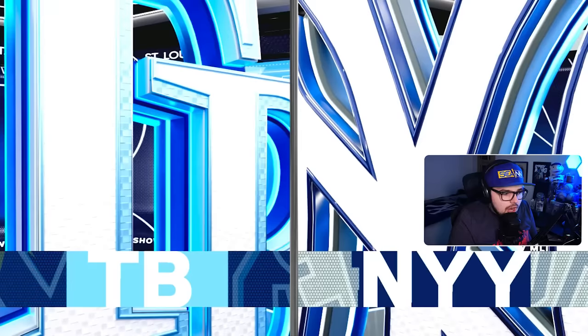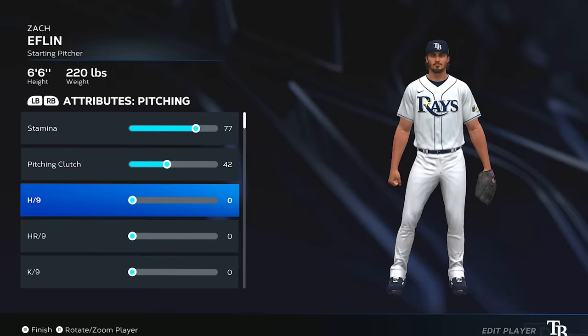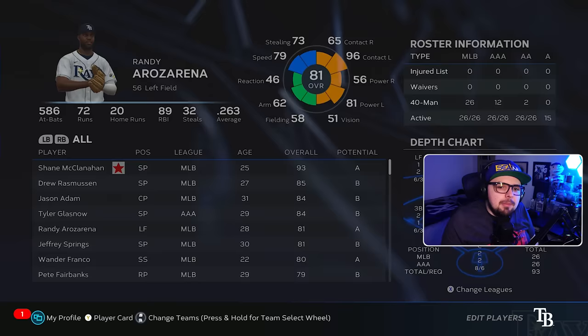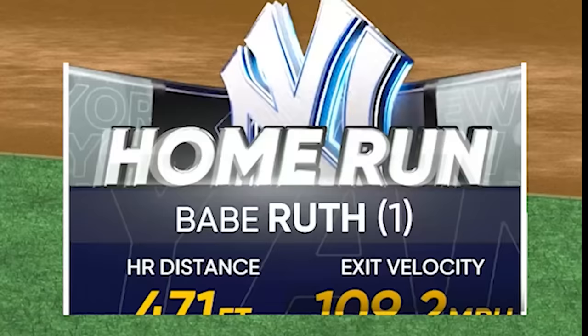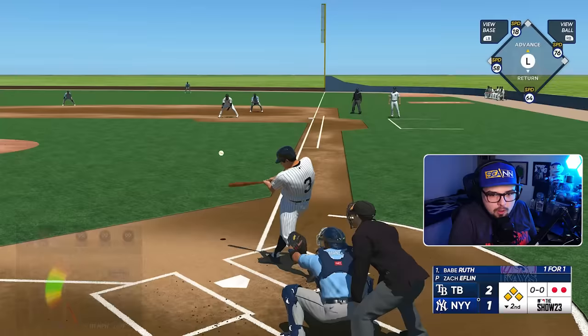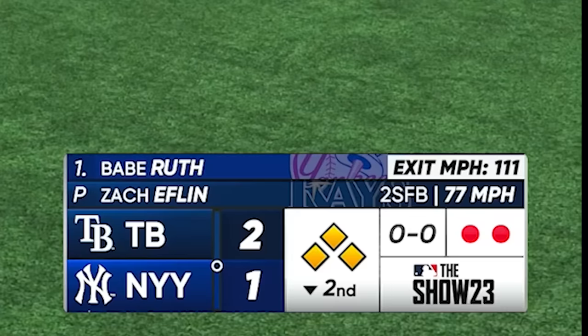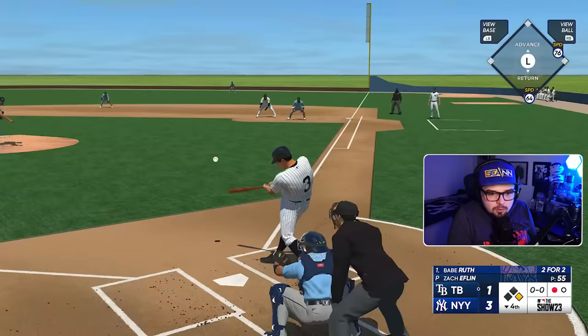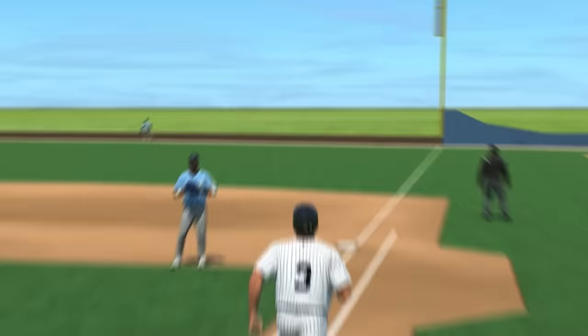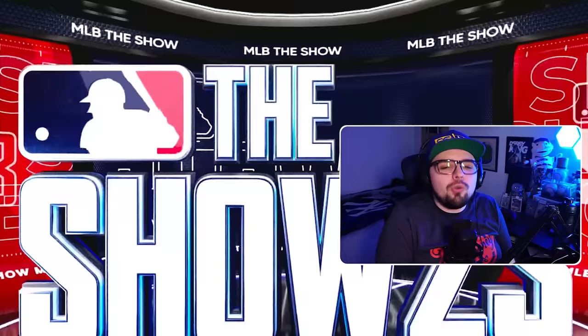We're going to try to take this to extreme measures to break 500 feet. I made Zac Eflin here with all zero overall on his pitches — he only throws fastballs. Hopefully facing a really bad pitcher means more home runs. Those pitches are cake — 81 miles an hour right down the middle. 471. Perfect, perfect. I don't think it's going to go far at 17 degrees — I think we need about a 25-degree launch angle. 108, 33 degrees — 451. 114, 22 degrees — that ball was launched. 494, come on, man. We're so close to breaking 500.